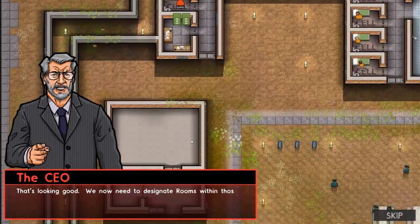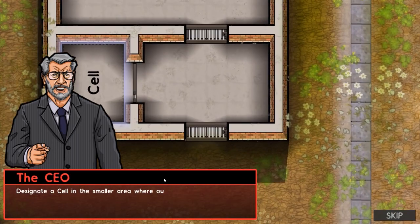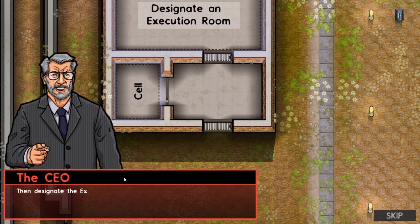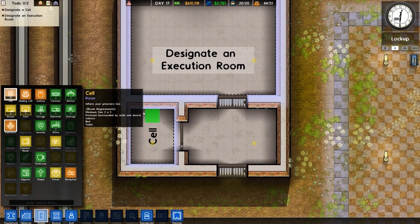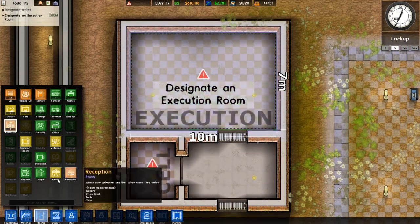CEO: 'That looks good. Now we need to design some rooms with those jail doors.' Designate a cell in the smaller area, then designate the execution room in the larger area. So we need to go for a cell — that's going to be one unit of cell, and this is going to be one unit of execution room.